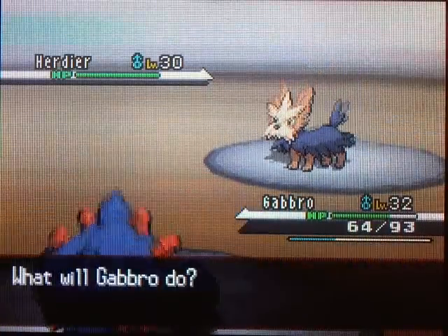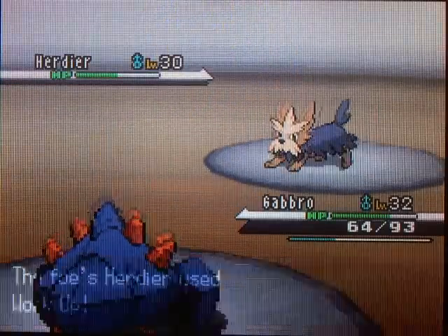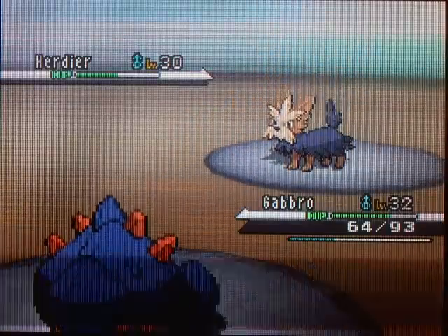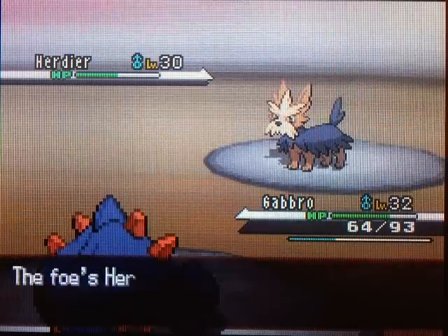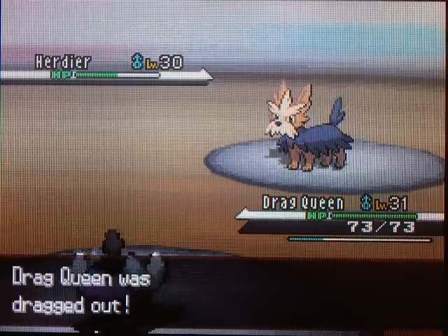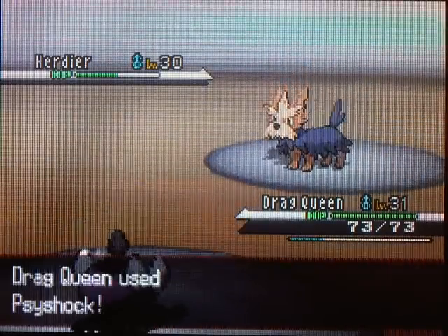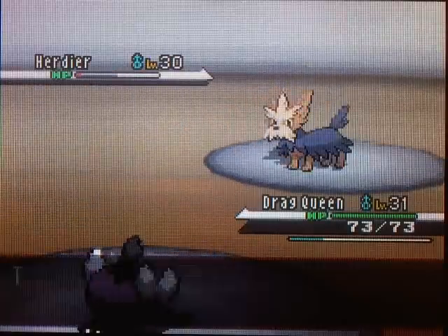Hurtier - you're gonna intimidate me. Whatever. Quick Claw! Nice. Dang it, this is gonna be difficult. I hate Intimidate, it's the worst. Look at that - I can't knock you out in two hits, you just screwed me over. You're gonna Roar? Alright. Now you gotta deal with Gothita, nice job Hurtier. If that's what you wanna do, that's what you're gonna get. Sight Shock! I actually just hate Hurtier. So annoying. Crunch. Alright, that's fine, we'll knock you out.